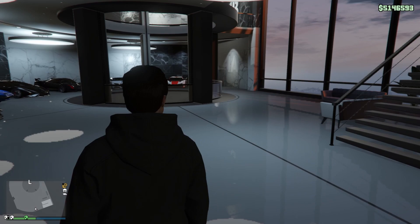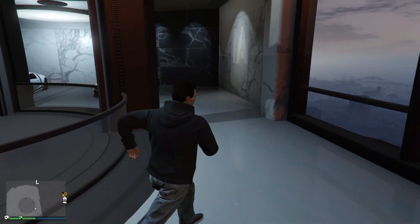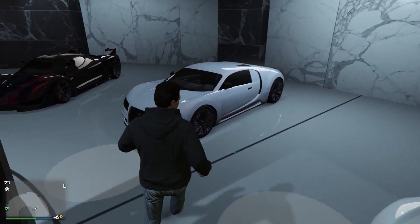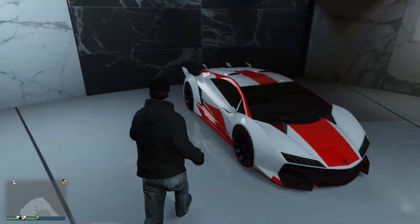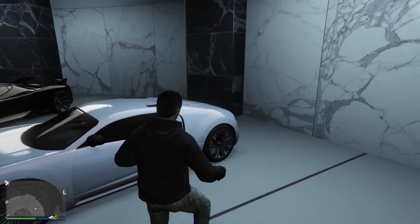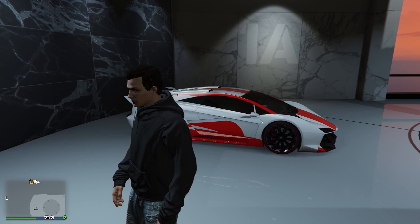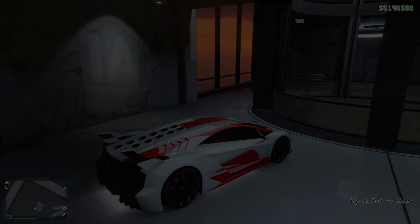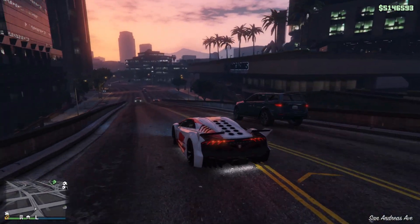Let's check out the garage. This is the first floor of the garage, so let's start from the right. This is the Zentorno, as I'm sure everybody knows, and this is the Adder — these two are my absolute favorites. When I couldn't play GTA Online I modded these cars into GTA San Andreas. Let's check them out for a test drive. It's one of my favorite cars.